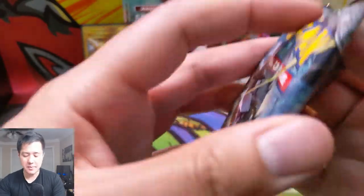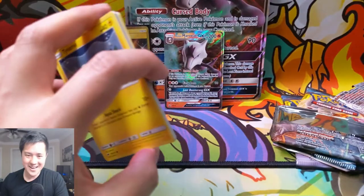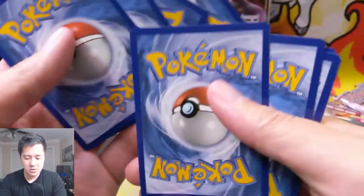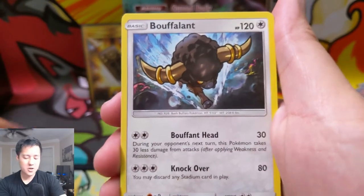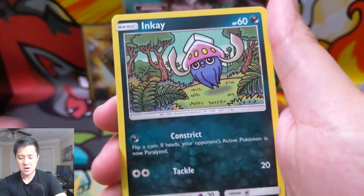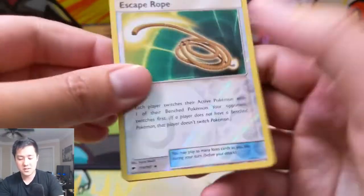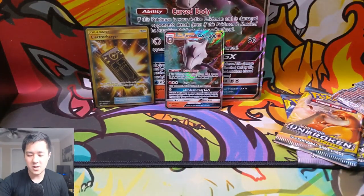Let's move to the Necrozma pack. I'm actually going to set this code card aside — I am starting to try playing some Pokemon TCG Online. However, I want to try some meta-relevant decks, so it's going to take a little bit to get the cards required for that. We have Stufful, Crabrawler, Escape Rope reverse, and then an Araquanid regular rare.